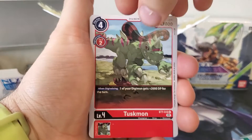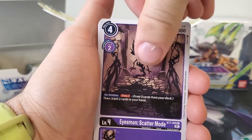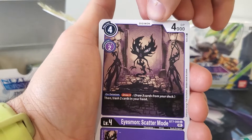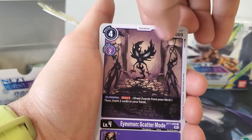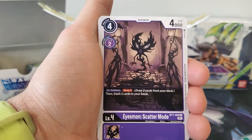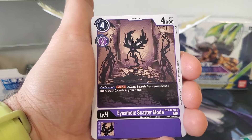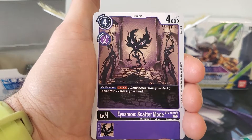Otherwise our effects are exactly the same. Starting out with Tuskmon. Icemon Scatter Mode. I thought that these were like shadows of this one or something else — like this one kind of looks like a Lady Devmon silhouette. But no, it's actually more Icemon it looks like. It's pretty cool.